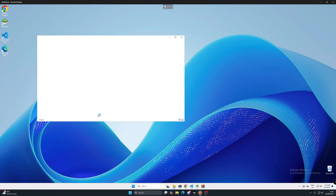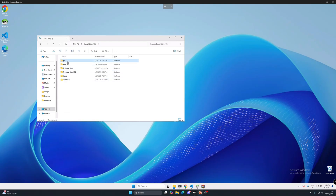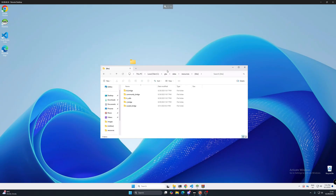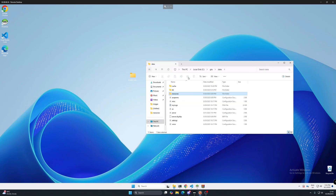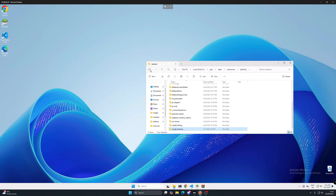Open up your server files — for me it's This PC, Local Disk, GTA, Data, Resources. For the bridge, put it into the libs folder. It's already there so I'll replace it as this is an updated version. The bridge will auto-detect everything; you do not need to make any changes to the bridge. We also need to add in the banking system — I'm putting it into my addons folder, but you can place it in any folder you want.